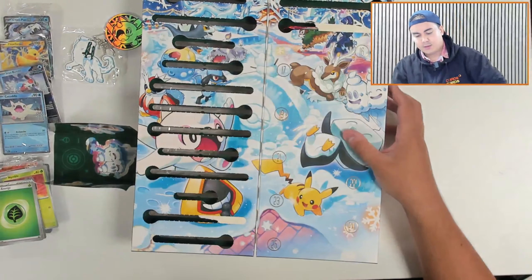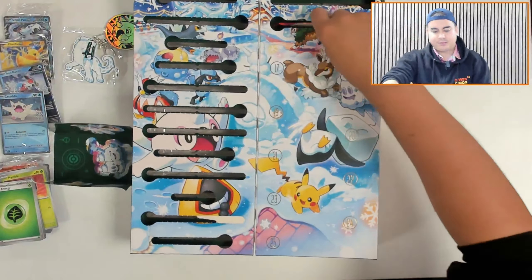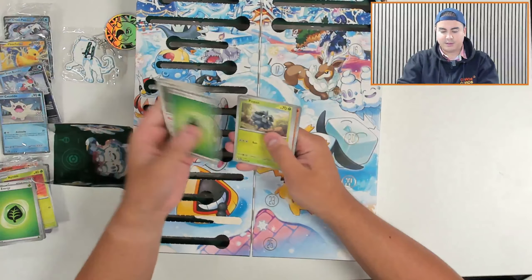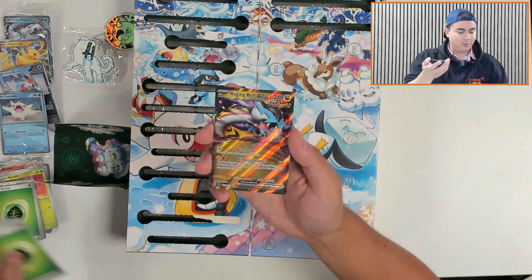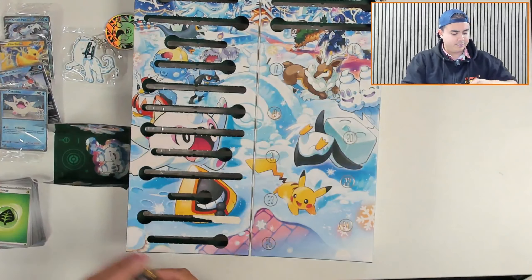Door number fifteen looks like another full pack — yes, it is. It's Temporal Forces. What will you provide me? It will be more Grass Energy, Pidove, Pineco, Moooo, Meditite, Sableye, Iron Valiant, Rescue Board, Sizzlipede, Electabuzz, and a Raging Bolt EX. Very nice. First kind of big pull that we've seen thus far. See how the rest of the opening goes.